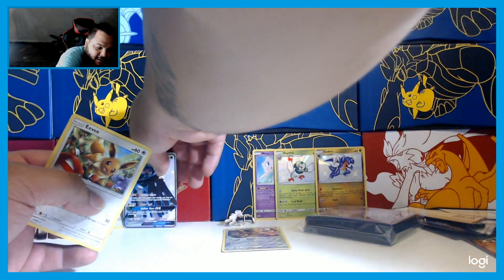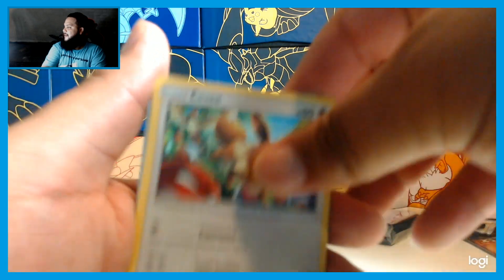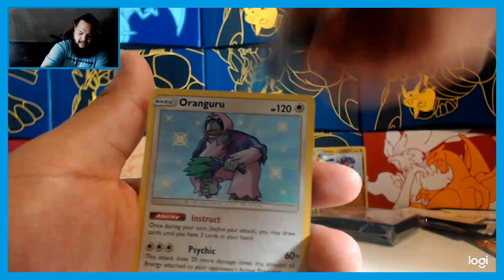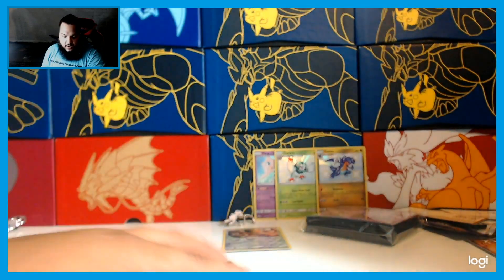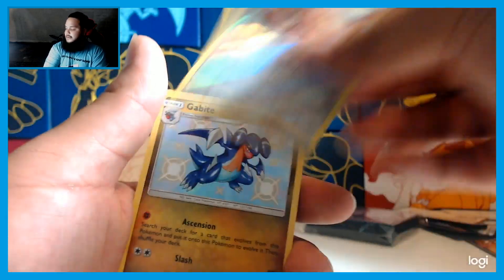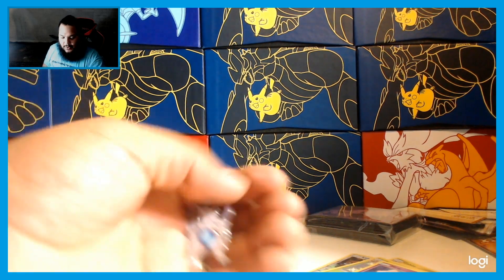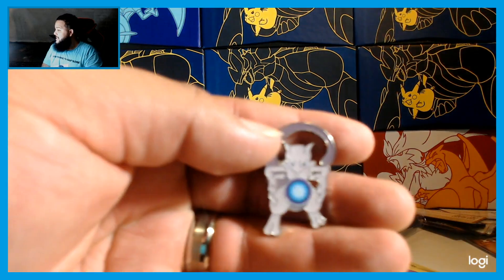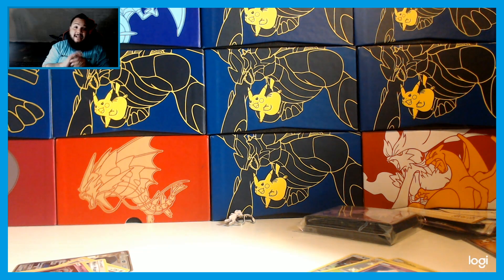That came from the Mewtwo pack — that's going to be a wrap for Mewtwo. Let's check out the full haul for Mewtwo: Eevee holo, shiny full art Decidueye GX, Orangaroo, Misty's Water Command, and the Mewtwo promo card — which is good. For the Mew box we got the Kangaskhan, the Garbodor, and the Dartrix shinies. Overall Mewtwo got the better pulls! Make sure you hit those likes, subscribe to the channel, and follow the giveaway rules for a chance to win your own box. Catch you on the next video — peace!